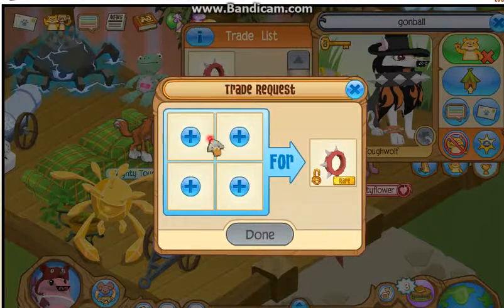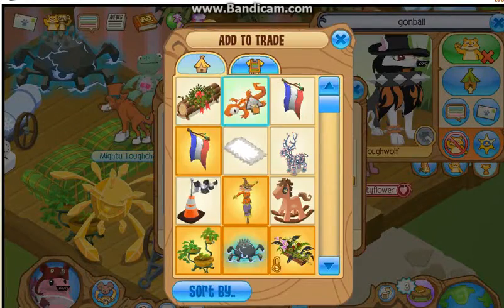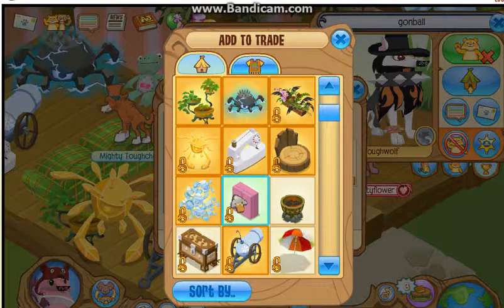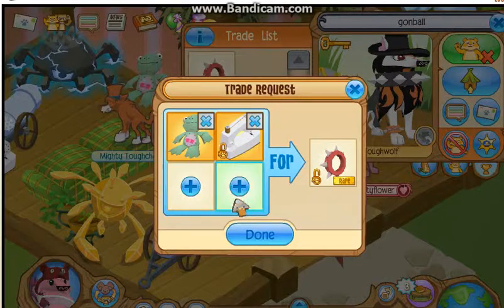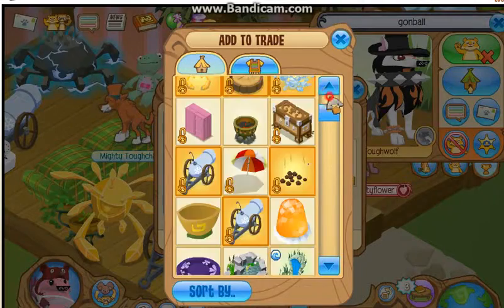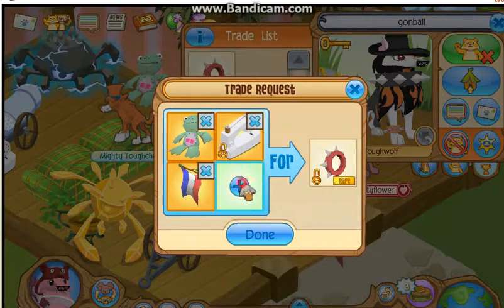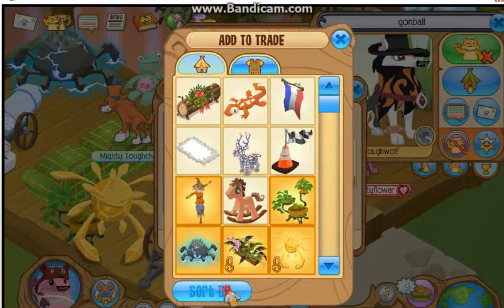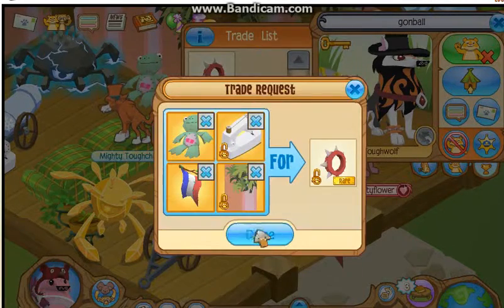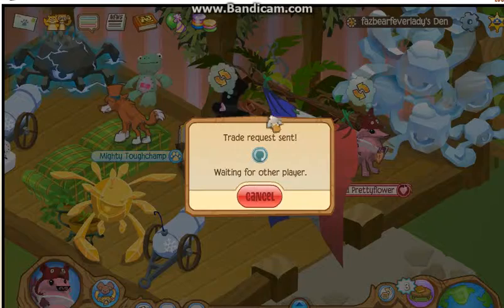So what I'm going to be trading first are the four dead betas that he wants the most, which is Kamey frog, sewing machine, the flag which I believe is at the top, and a beta wall, which I'm just going to put here. So I'm going to do that trade, and he's going to accept, and then I'm going to trade the rest.